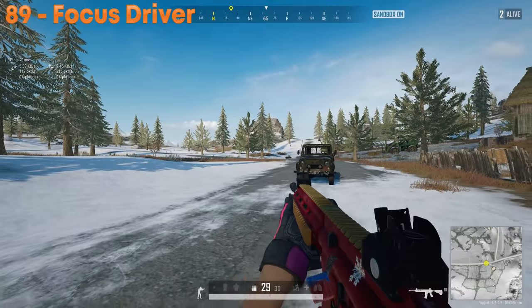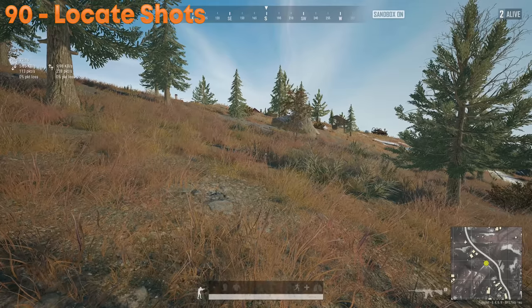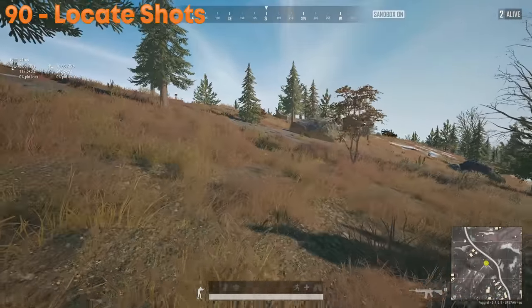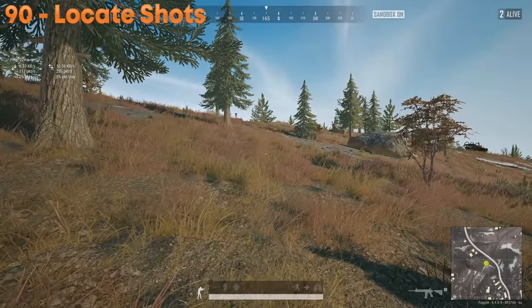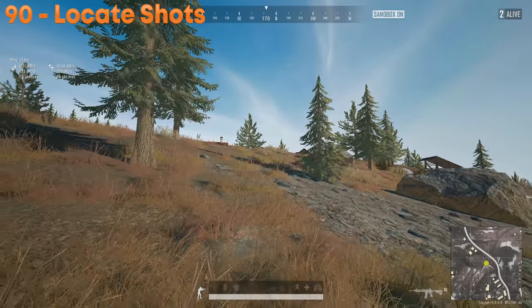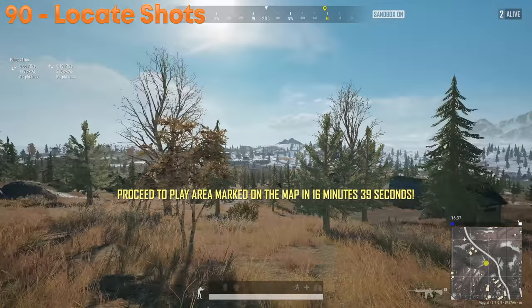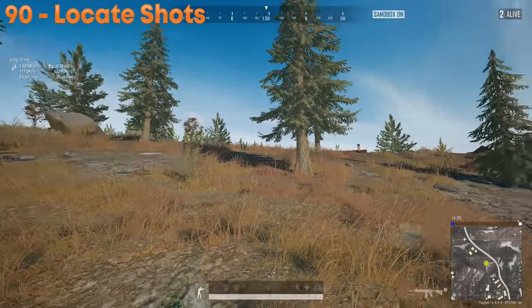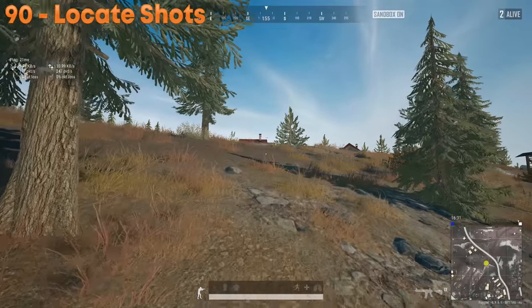If you hear people shooting, a good way to locate the shot is to wiggle around with your ears — turn your head so you can identify if it's coming from a direct path. If you're standing still with your back to it, the sound might disappear, making it hard to pinpoint. Wiggling helps you locate the direction.